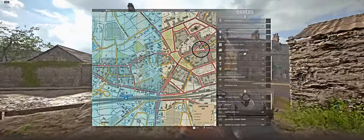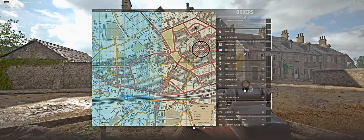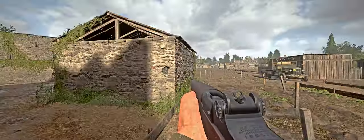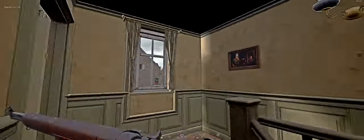This is the three storey building that is north of derailed and south west of ruins. Either team can use this — it's a very good spot. You can go on top of the roof and deploy your MG and stay hidden.